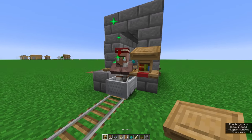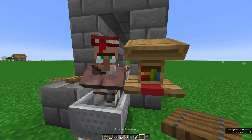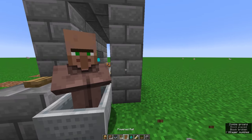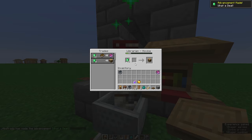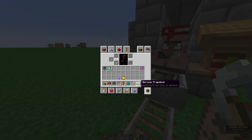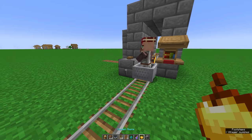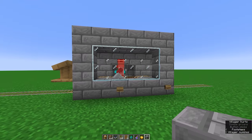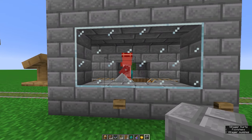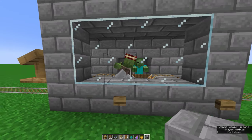Place down a lectern so the villager can get a trade. I'm getting mending — let's go with a book trade we can actually see the price change on. We're getting an Unbreaking II book for 32 emeralds; I'm going to buy one to lock in the trade. Make sure your trade is locked before you start the conversion or the villager will just get a random trade when they come out. Now I'll get my splash potion of weakness and golden apple ready and send him into the farm — the zombie begins to attack him and he slowly becomes a zombie villager.